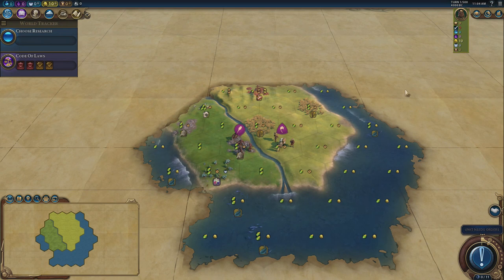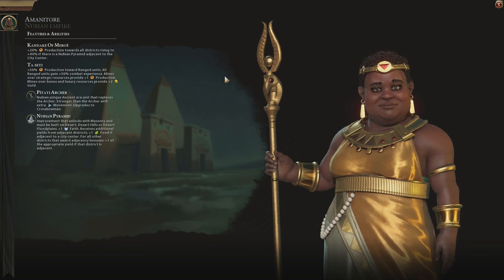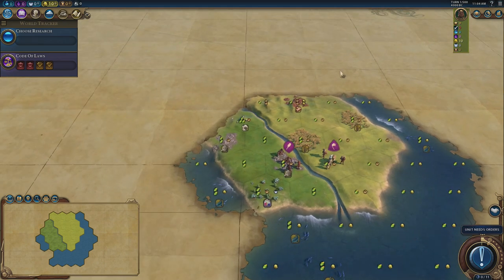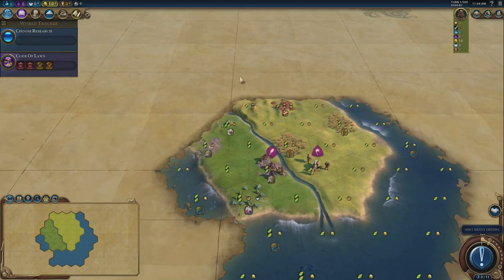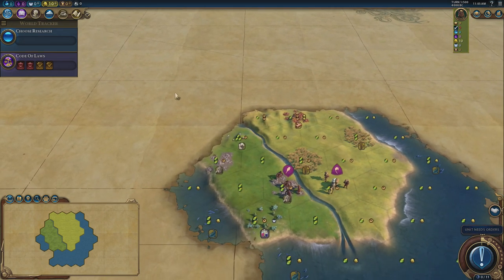A bit of background: this guide is supposed to be as civilization- and leader-neutral as possible, and as map-style-neutral — mountains, sea, pangea — as possible. You should be able to replicate this strategy with pretty much any civilization, short of maybe one or two with very strange playstyles. The reason I'm playing a six-armed snowflake is that A, you guys can copy me, and B, each start is deliberately geared to encourage every single style of play.